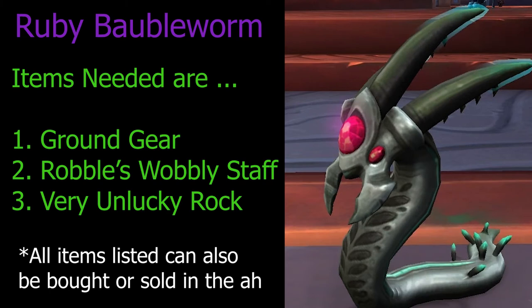The first item you'll need is Ground Gear, which drops off Memoron in Uldir — just go do that raid and kill the boss. Your next item is a Robble's Wobbly Staff; the best way to farm it is Firelands trash, but you can also farm it from Cataclysm dungeons. If you're farming via Firelands, don't kill any bosses so you can reset and farm the trash repeatedly.